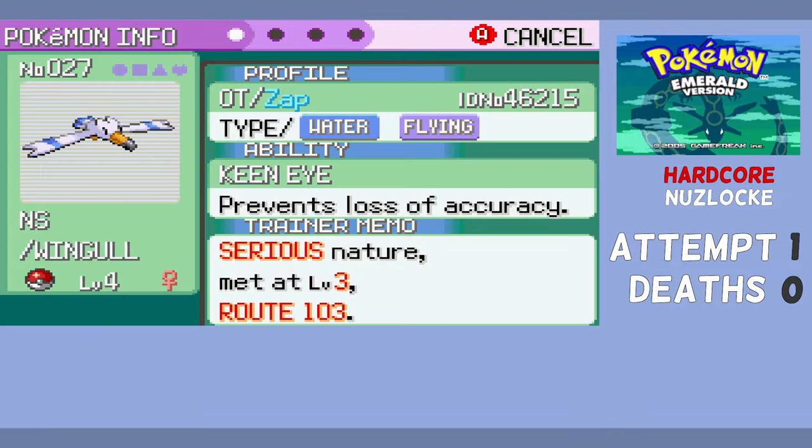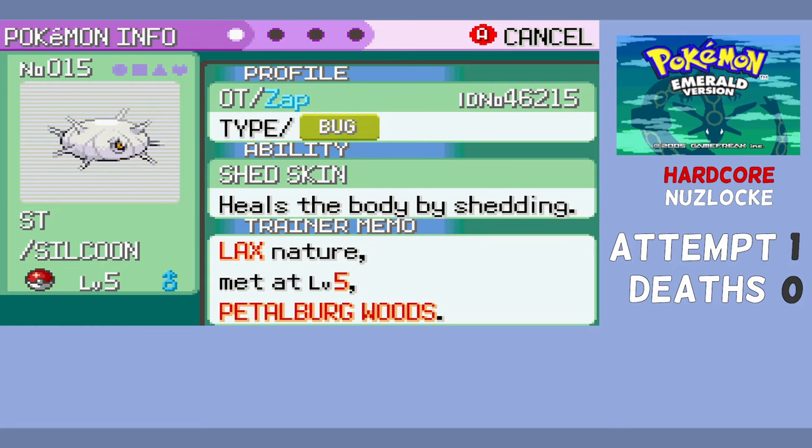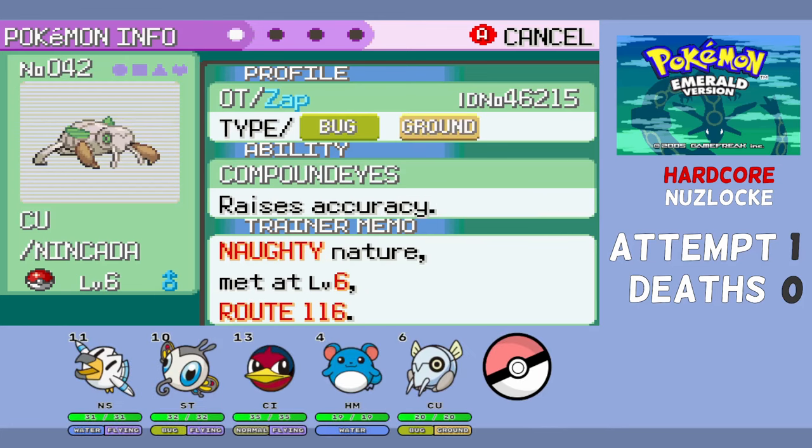NS the Wingull has a serious neutral nature. Nimbostratus joins the team as our starter. CI the Taillow has a hardy neutral nature, so Sirius is the second member of our team. Stratus joins with a lax nature (plus defense, minus special defense). We need to evolve this thing — can you guys guess the name theme in the comments? Cumulus is the next member, with a naughty nature (plus attack, minus special defense), and unfortunately won't evolve into Ninjask until much later.